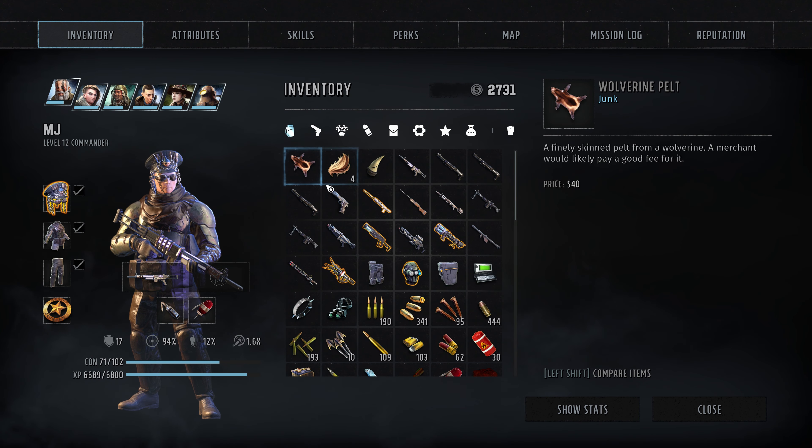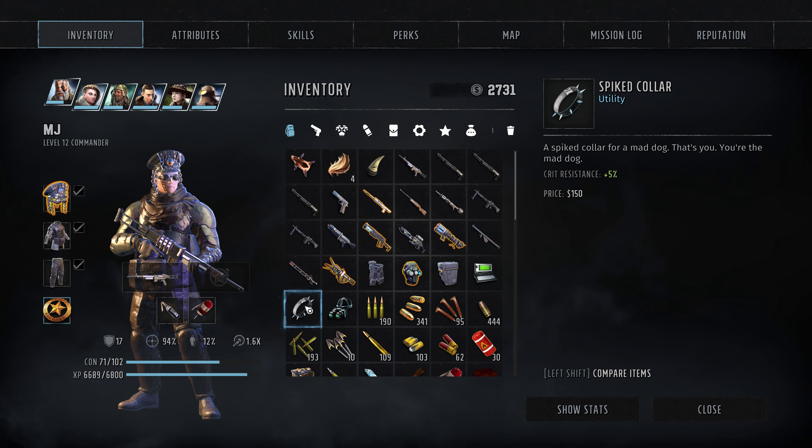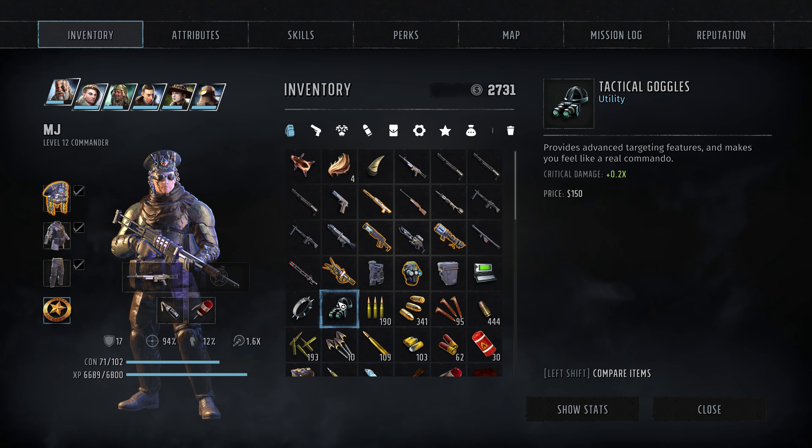Let's check out those tactical goggles as our reward. They provide advanced targeting features and make you feel like a real commando. The critical damage doesn't really go up though - I'm kind of disappointed. It's worth $150, so I'll probably just end up selling them.